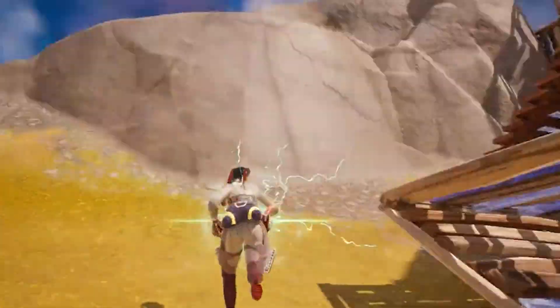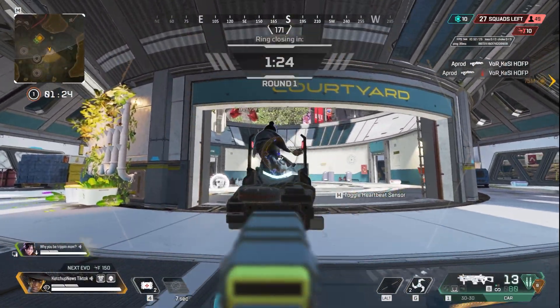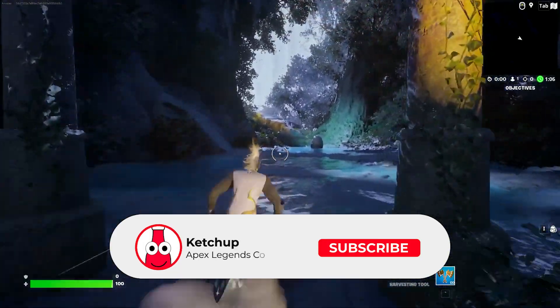You don't have to be a hardcore Fortnite player to understand there's a new mode called Fortnite Creative 2.0, similar to how Halo has Forge Mode, where instead of using assets in the game, you can actually import assets from other games. For example, we've seen Mario Kart, some crazy dragon stuff, and lots of other things.